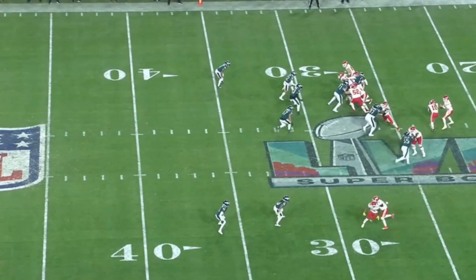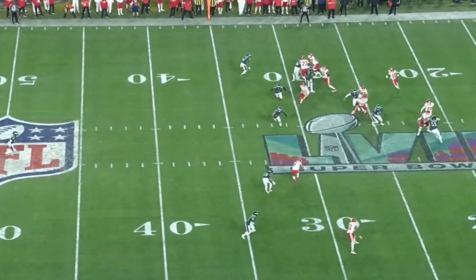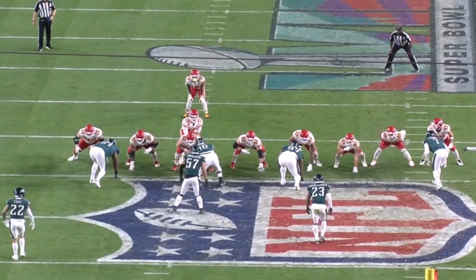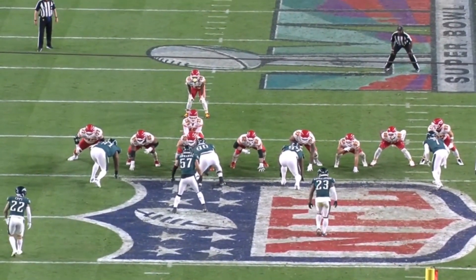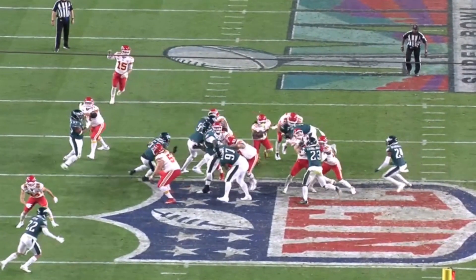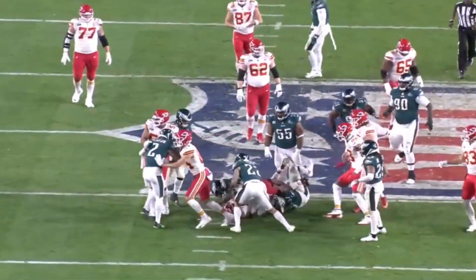Then the run game and Juju Smith-Schuster took over on this RPO. A quick throw to Juju for a first down. There was a whole lot of Isaiah Pacheco in the second half. The Chiefs are in 13 personnel — three tight ends — and you get a good push by Zeus on Javon Hargrave, with excellent work on Chauncey Gardner-Johnson. Pacheco ran hard for 11 yards right at the Eagles.